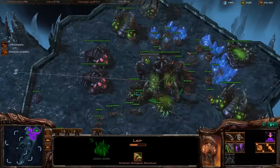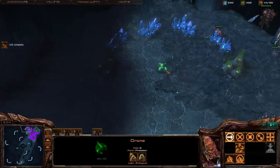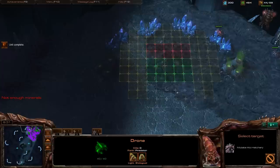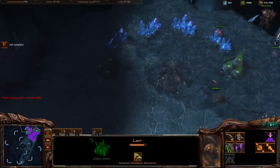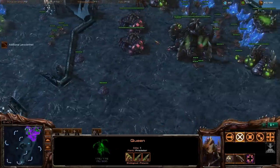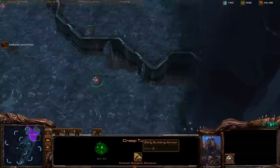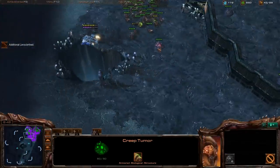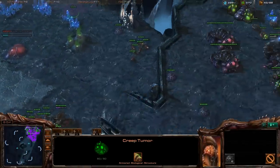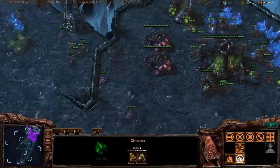Now I'm going to concentrate on expanding. I'm going to move my drone there before I reach 300 minerals so it's as efficient as possible, and I'll get a couple of extractors there soon too. I had a little bit of extra energy on my main queen, so I planted an extra creep tumor — why not? Put that energy to good use.